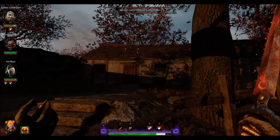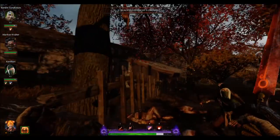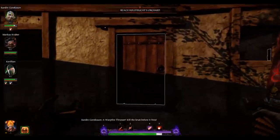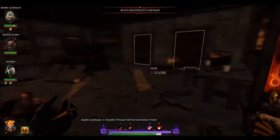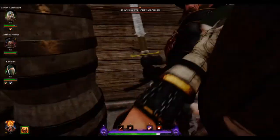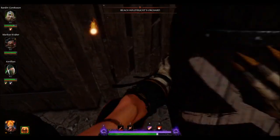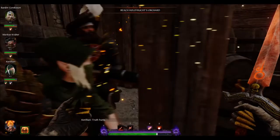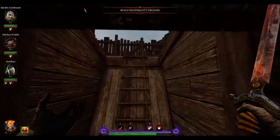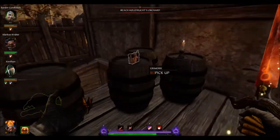Next up we got our first grimoire. Once you get to the second village area here, go into this first building here on the right. Here is where the first grimoire is going to be. The way you get to it, you're going to need this barrel right here with the white X on it. Pick that up, go downstairs into the basement, and put it underneath the wall right there. It'll blow up this hole in the wall, and we will come out to the back — and here is the first grimoire.